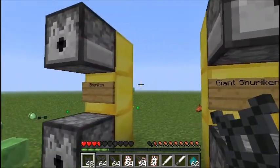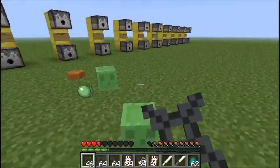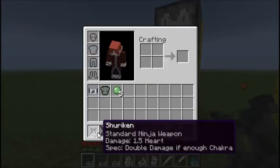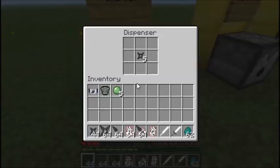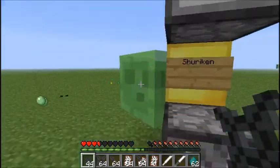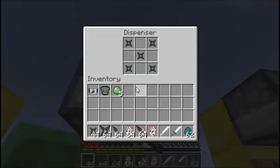So yeah, that was the Shuriken. Now I'm going to head on to the Giant Shuriken, which is pretty much the same except it does more damage. For Shuriken, you get 5 Shurikens if you do this crafting recipe — 5 iron ingots in a star pattern. And then for the Giant Shuriken, you can put 5 Shuriken in the same pattern and it'll give you 2 Giant Shuriken.